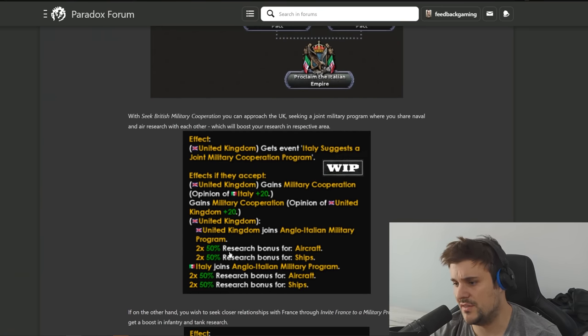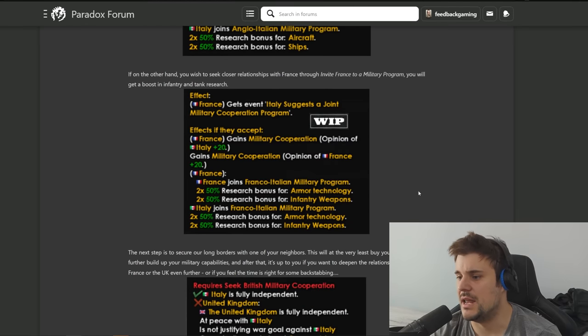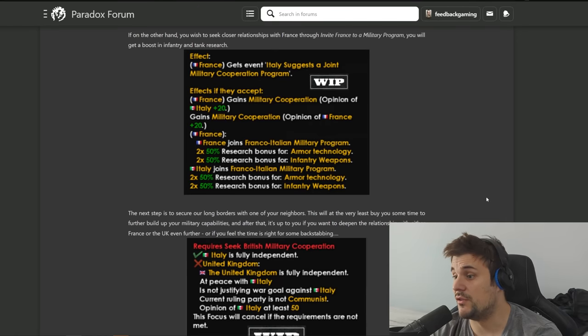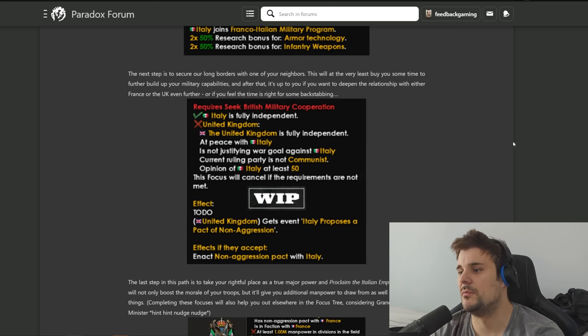Seeking British military cooperation boosts relations, creates a research military program, and also gives some really big bonuses: 50% for two aircraft and 50% for two ships. Alternatively going with France gives you armor and infantry weapons. It's a really cool choice - do you want to focus on ships and aircraft, which are great to get early, or go for armor? Overall they're both pretty good so it's a hard decision.